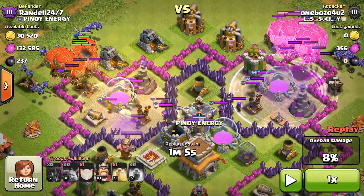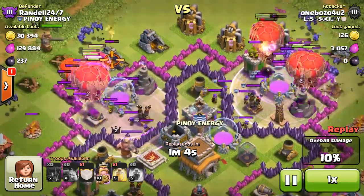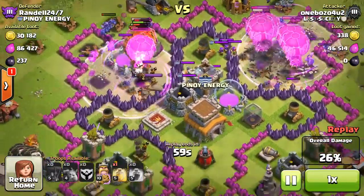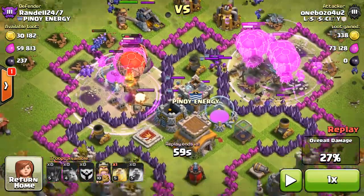The moment your balloons start being attacked by air defenses, you want to drop your rage spell so you can rush those balloons onto that air defense. It also drew his clan castle troops underneath my balloons while they're raged, so they'll be able to wipe out those clan castle troops pretty easily.